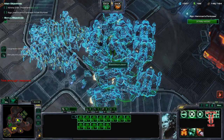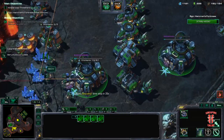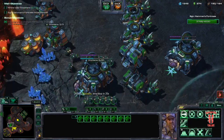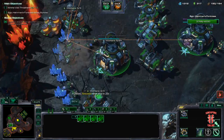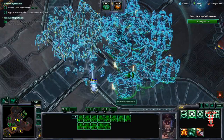I would honestly recommend you keep your BCs separate. In order to fill up supply, that's where you get SCVs and send them into battle as repair teams. For minerals, that's what the orbital commands are for. And we still have energy for scan. Time stop in 20 seconds.